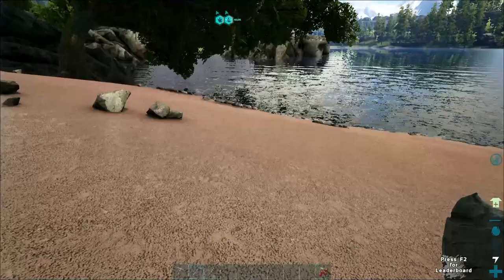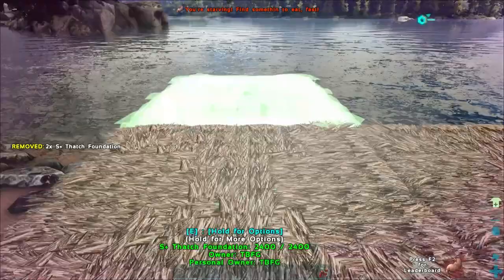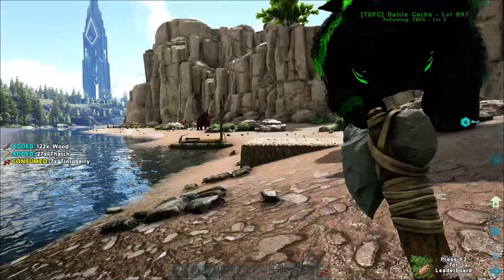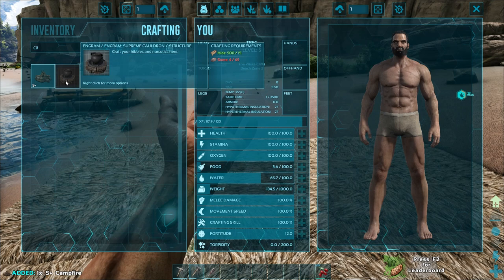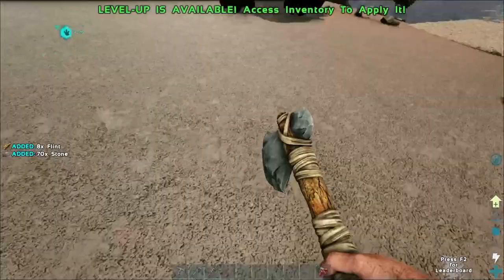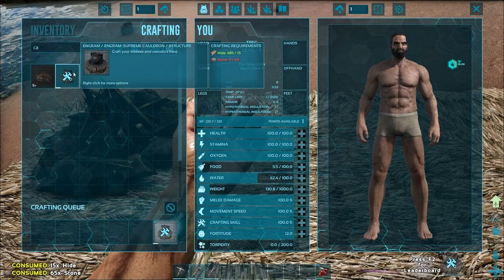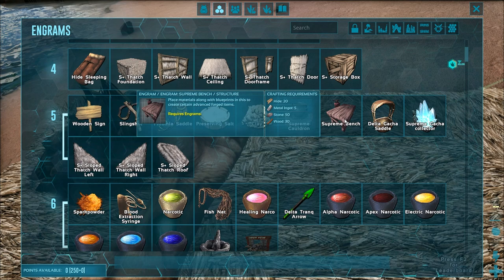We need to get some food cooked so we don't starve to death. Campfire action — I don't even think we can make a bed yet. What is that? That is a Supreme Cauldron! We need 65 stone for that — we're going to have to check that out right now. All we need is 65 stone. We'll put down the campfire and then this Supreme Cauldron. We just unlocked the Supreme Cauldron and the Supreme Bench — that's really good. Supreme Gotcha Collector — we definitely need that. Some different narcotics and a Delta Trank Arrow.